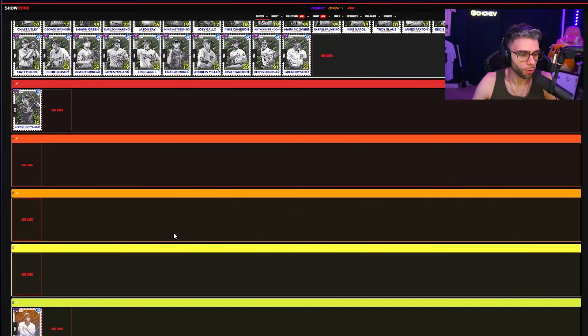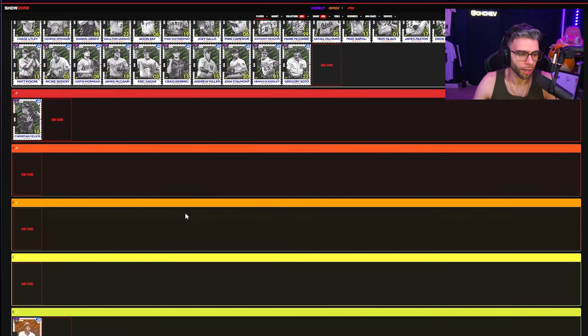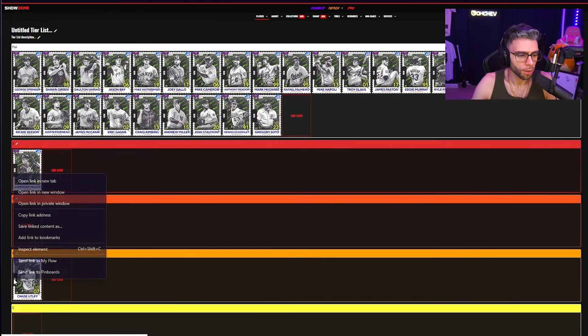Joe Morgan: D tier. Just too weak versus lefties, not good enough versus righties. I think he's just one-dimensional and has a really funky swing. D tier — I don't think he's anything, I think he's hard to use.